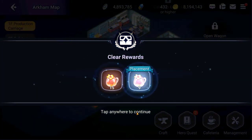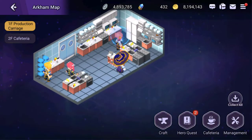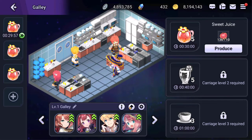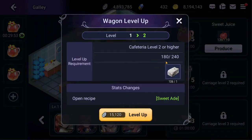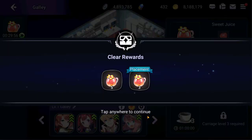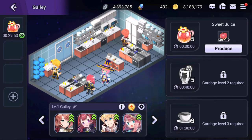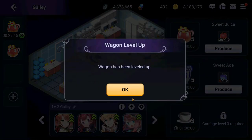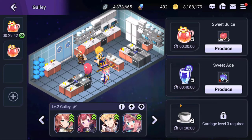Going over here, this second wagon benefits from the first apple wagon, so you can come here and produce apples into sweet juice. It's the same mechanic — you need to hit a certain cap before you can level it up, and you also need equipment from the second wagon as materials. Once you hit that cap, this little arrow turns orange or yellow, indicating you're ready to level up. Let's hit produce and level this bad boy up — congratulations, we now have the second tier of carriage levels.